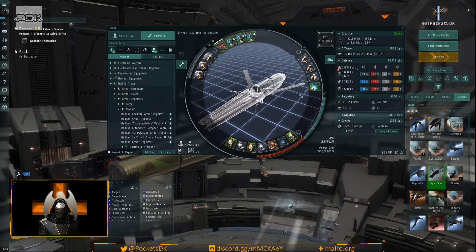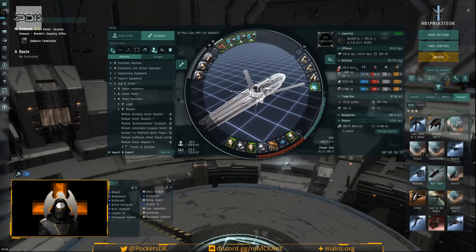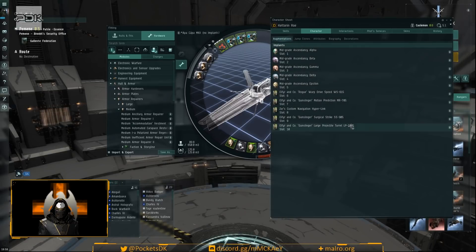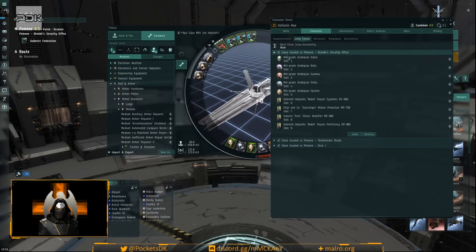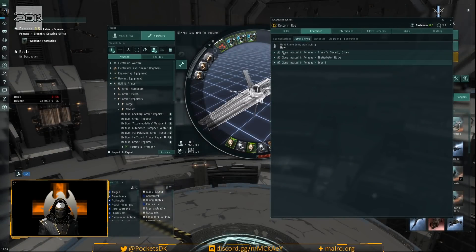Comparing the two fits: the Mark II is slightly down on reps by about 15 hit points per second — a pretty big drop we'll address with implants. DPS is up, but effective hit points is down by almost 6,000. Resistances are about one percent up across the board. One percent of a thousand damage is 10 hit points, so it does add up and makes reppers more efficient. This fit is intended to fly with implants.